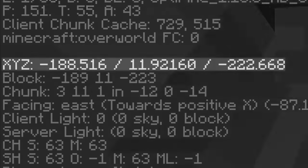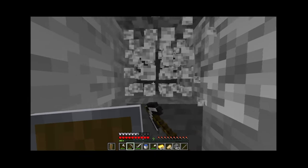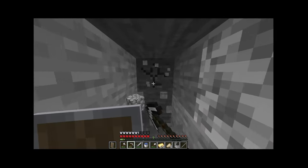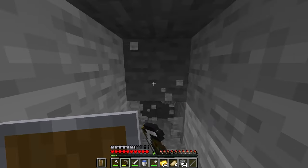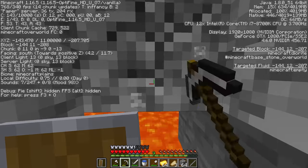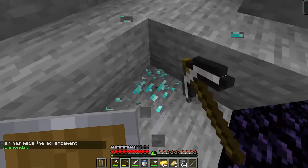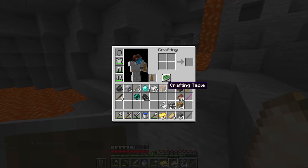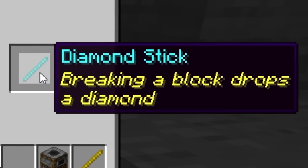We are literally at Y12, so I'm going to start strip mining. Welcome back to Strip Mining with Wisp, episode 14,966,455! My pickaxe is at 40. We found lava - perfect. Please let this be more than one diamond. Yes - so many! We have got four diamonds, but realistically we only need two. Diamond stick: breaking a block drops a diamond. I need something I can break with my fist - there's dirt right here. I'm going to be full diamond straight away!